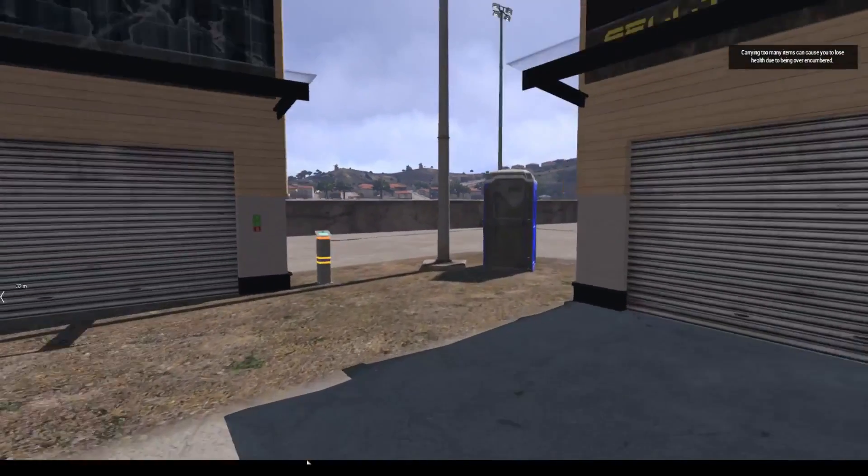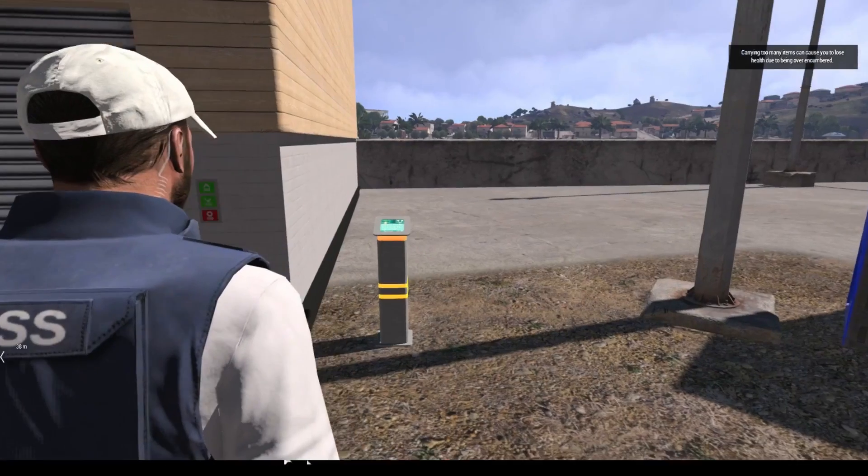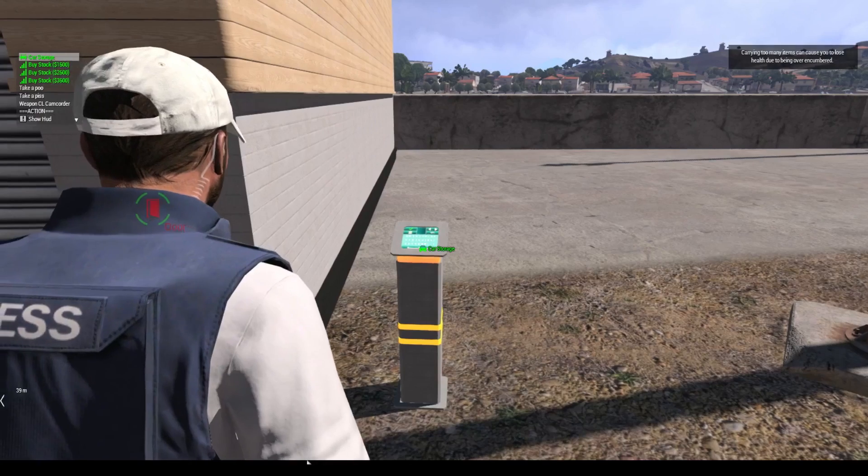So let's jump right in. The first thing you're going to want to do is locate the car storage pole, which will look like this. Use your mouse scroll wheel to select car storage.